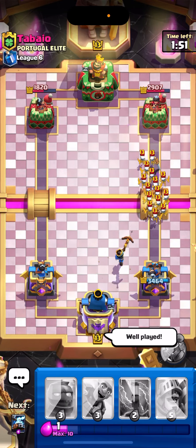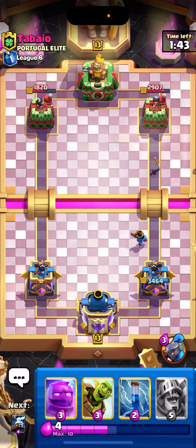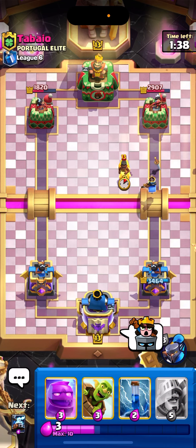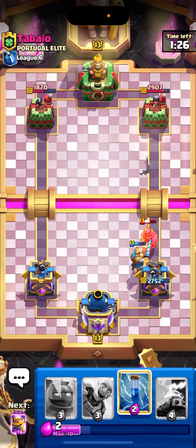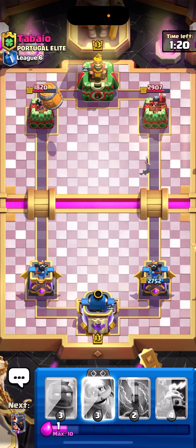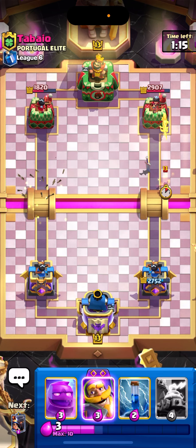Let's take out that Princess, do some more damage over here and we're gonna go Little Prince. Alright, pop the ability. Okay, we should take that out, we're gonna go Prince ourself. I got some good damage in. Okay, he used his Zappies, so now I'm gonna go Goblin Barrel.